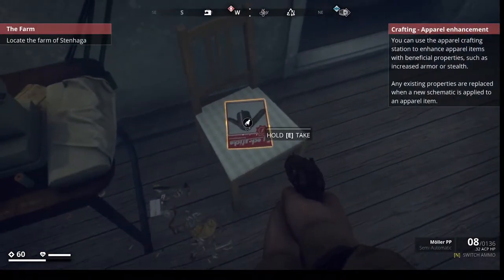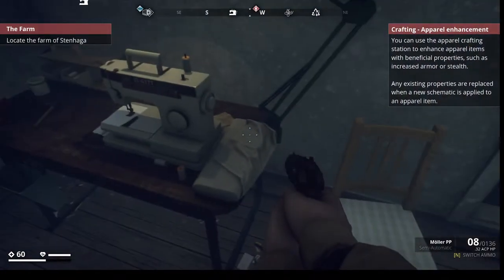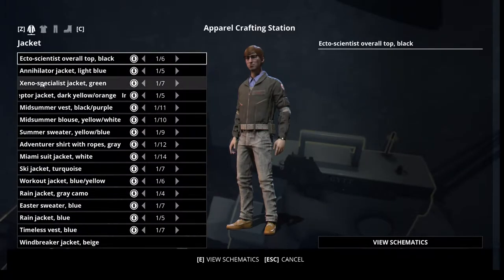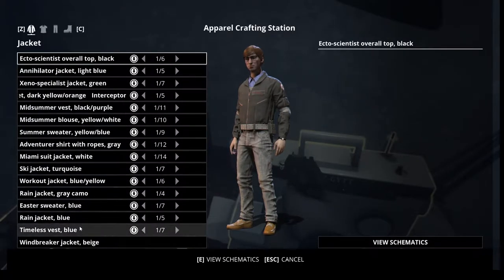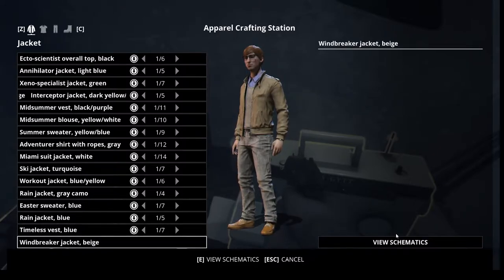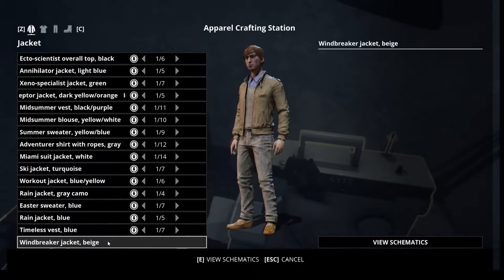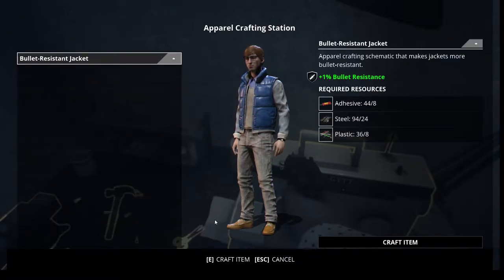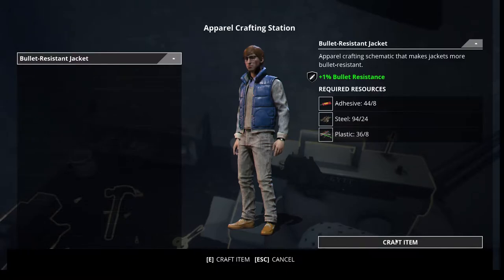Here are some crafting stations that I don't need right now. Bullet resistant jacket? I'm gonna be crafting the crap out of that one. Windbreaker jacket — no. I have to figure out where that bullet resistant jacket was. Pearl crafting, plus one bullet resistance — look at that. I'm gonna craft that one.